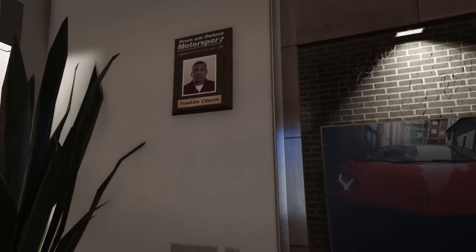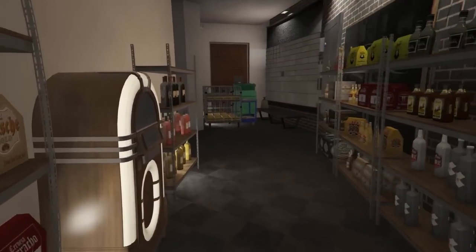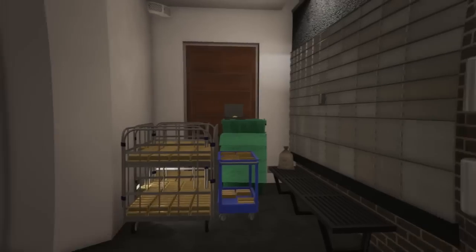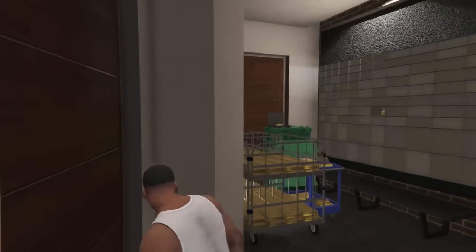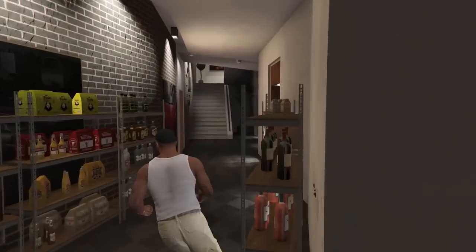Moving on forward towards the hallway, there we got Mr. Franklin - employee of the month - looks pretty cool. Here you guys can see a jukebox, some alcohol right about there, some gold, and I believe that pretty much does it for all the way here.